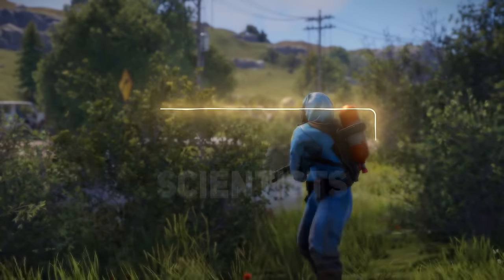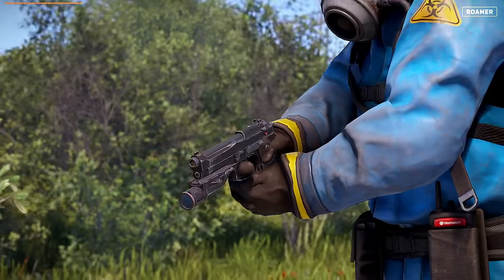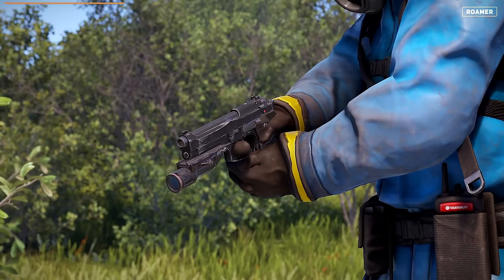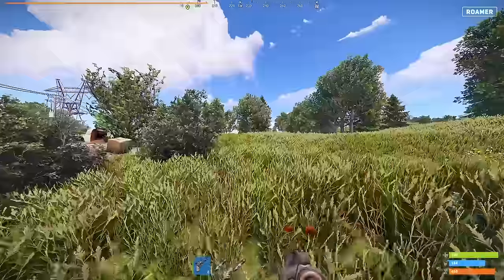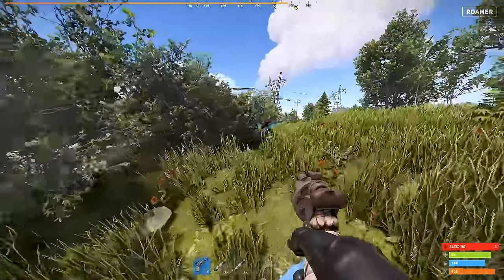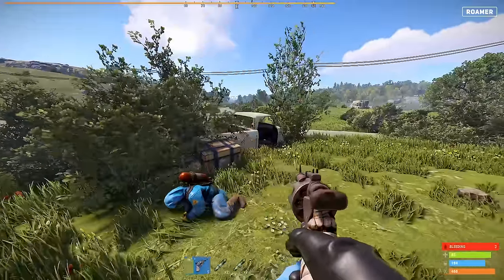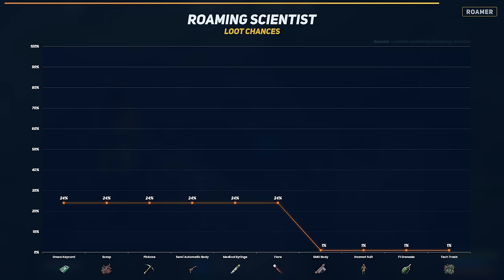For the lower tier we have the Roaming Scientist, found along the roads with 115 HP. They are only equipped with an M92 pistol as a weapon. Here's a typical encounter you might have with a roaming scientist. Once defeated, you'll likely find 2 items on their body. Here are the 10 items with the highest chance of being found.